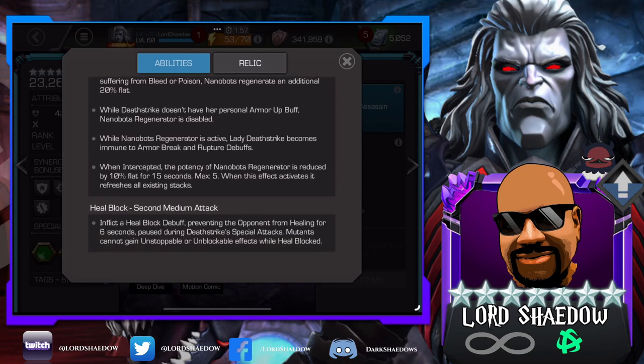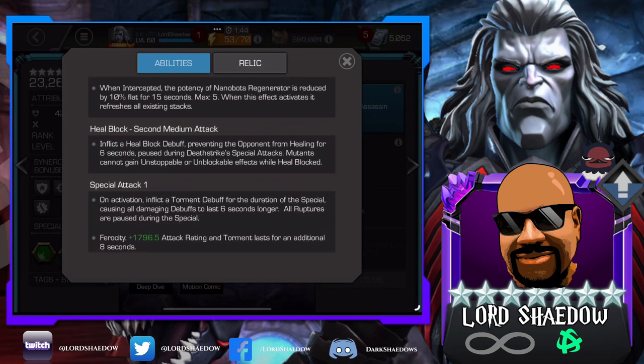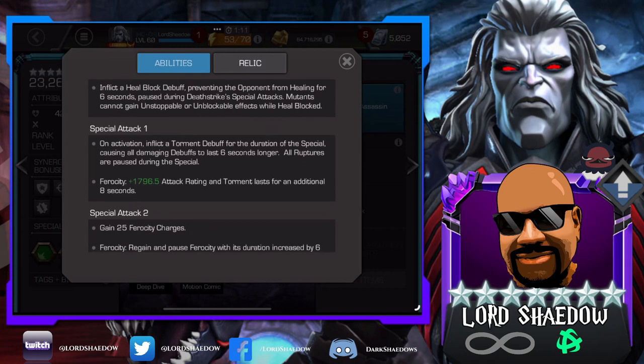When intercepted, the potency of Nanobot Regenerator is reduced by 10% flat for 15 seconds. When this effect activates, it refreshes all existing stacks. The second medium attack puts a Heal Block — a very easy Heal Block to apply — preventing the opponent from healing for 6 seconds, paused during Deathstrike's special attacks. Mutants cannot gain Unstoppable or Unblockable effects while Heal Blocked. Goodbye, Weapon X.